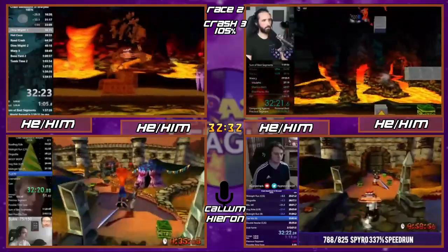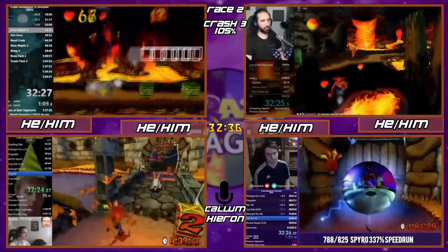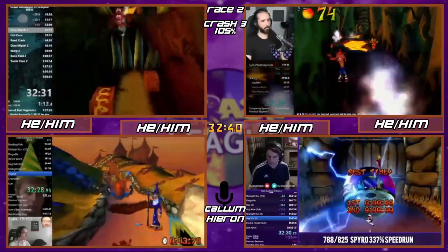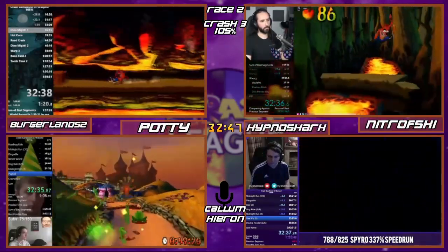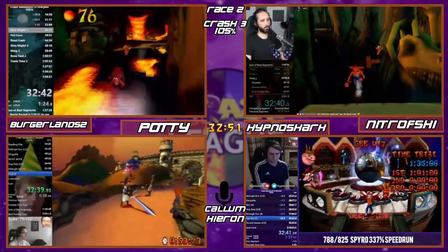TL;DR: it's a very long level and a lot of things can go wrong. Right now Nitro has the crystal and the checkpoint and has done the bonus, so he's backtracking to get to the yellow gem path while getting all the boxes he missed on the first way through.